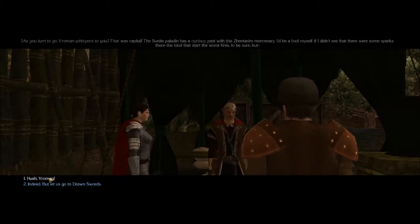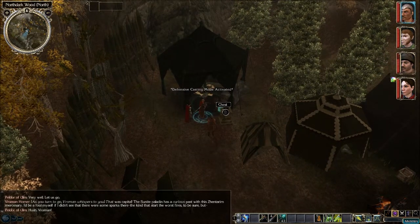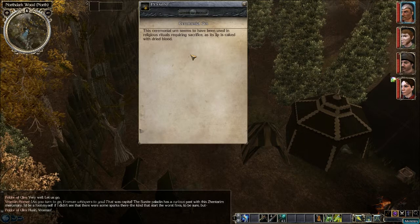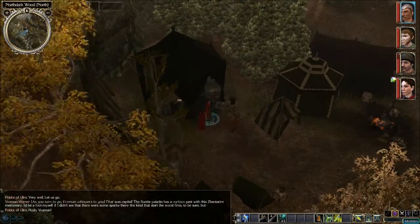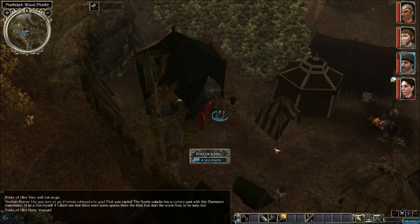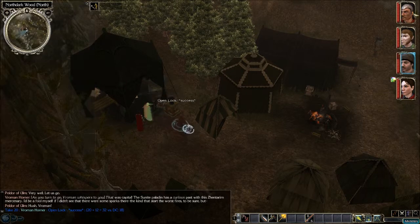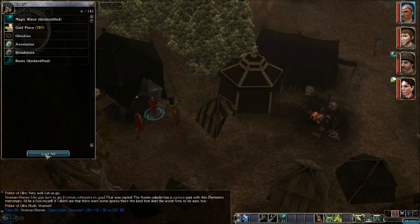Alright, what else we got here? Locked chest. Ceremonial urn — this ceremonial urn seems to have been used in religious rituals requiring sacrifice, as its lip is caked with dried blood. We have a locked chest. Let's get Roman on that. Success! We have some magic items. Let's have the wizard collect all that. We got a wand, some gold, some gems, and some boots.